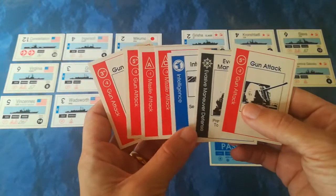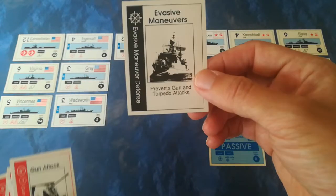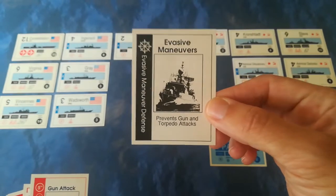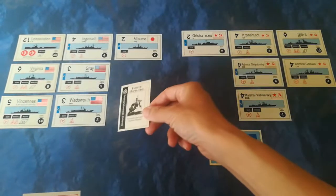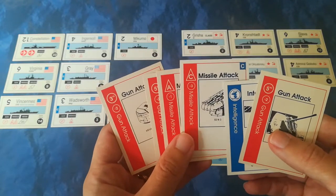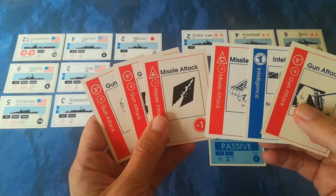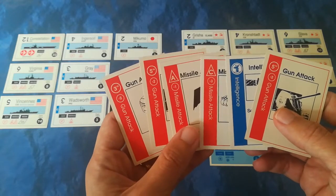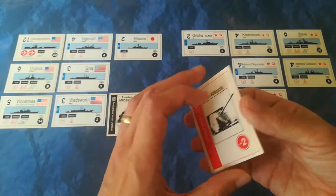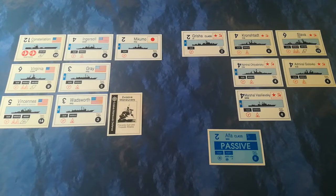With only one action, what are they going to do? It's tempting to go on the offensive but they're also inclined to be cautious. They know there's a submarine out there, so it's very tempting to protect the fleet by playing another evasive maneuvers card - and in fact they will. They are also going to launch an airstrike to peel back the layers protecting the Soviet fleet. For their last action, the Constellation will launch an airstrike. The target will be the Grisha, because she's going to be an easy mark hopefully.